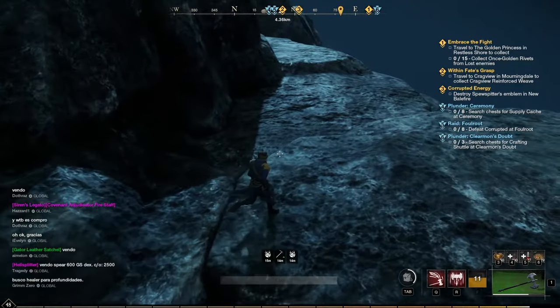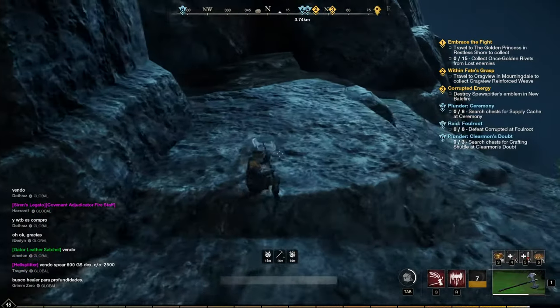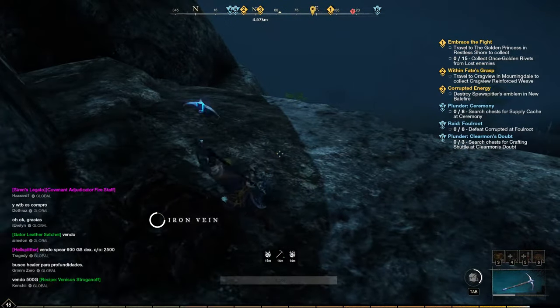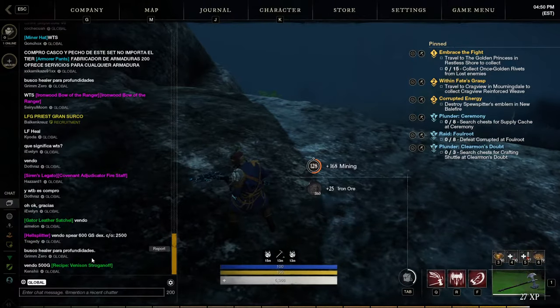There are better places to mine iron ore — Everfall is actually a lot better, and First Light I think is the best one for iron ore. All the starter maps have a lot of iron ore, but a lot of people are there. The competition can be very bad for your sanity. At least one of the smaller nodes has respawned here.